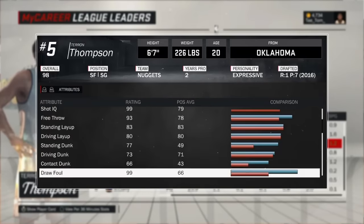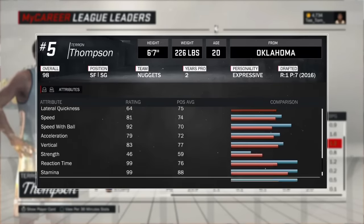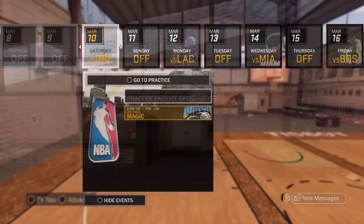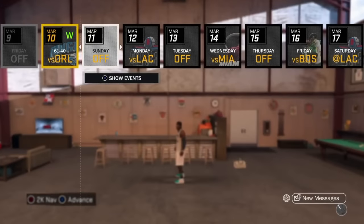When you go to practice you stack up on your attribute upgrades — just stack up on as many as you can, or at least just leave one for every time you get an upgrade. Just leave one. Stuff like hands, free throws, intangibles — I had a game so that's why I kind of skipped some.